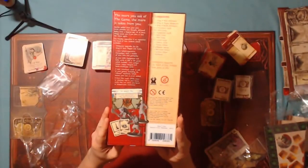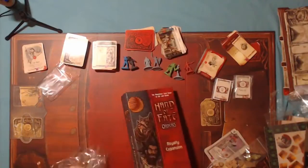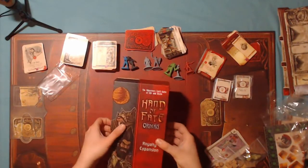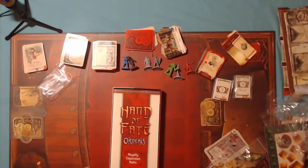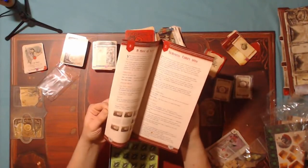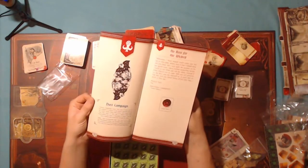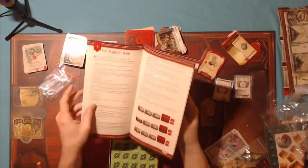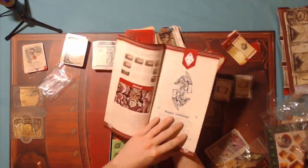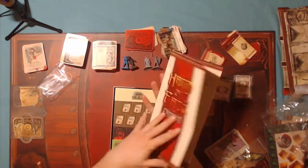Maybe giving you a look at the back of the game box as well — but this is the back of the expansion: 'The more you ask of the game, the more it takes from you.' Forboding! Let's open this up. Royalty expansion rules — quite thick. Some scenarios by the looks of it: plague campaign, the dust campaign. So different scenarios for the different suits of the deck — there's a plague campaign. I like the look of that.